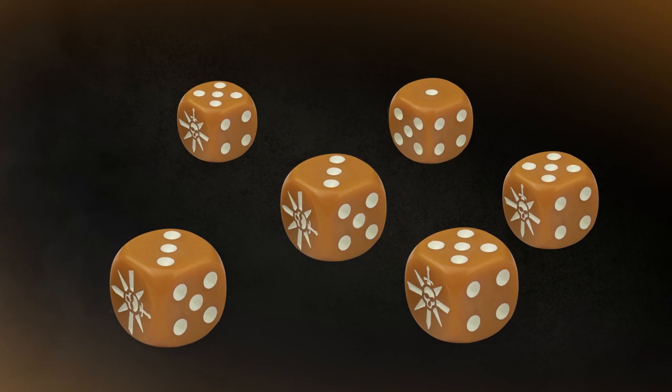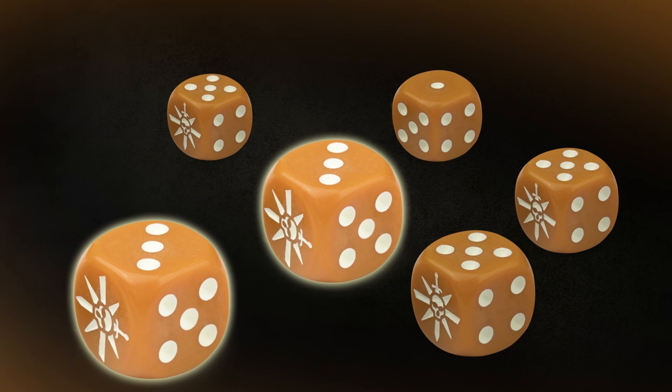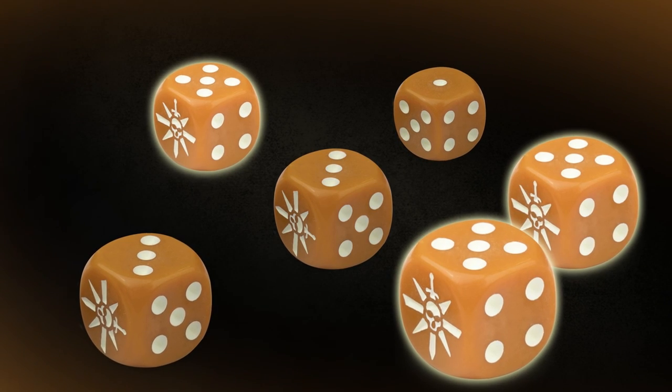For our first battle, we'll be giving the reserves phase a miss, but you can learn more about it in the Warcry core book. The first thing we do in the initiative phase is determine initiative to see who's going to go first in the first battle round. We do this by rolling six dice. Make sure to keep a hold of any dice that roll the same number — they'll be very handy later on. Here we've got two threes, that's a double, and three fives, that's a triple.